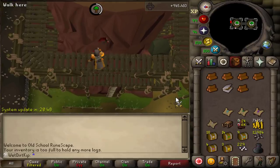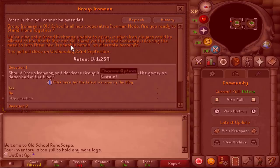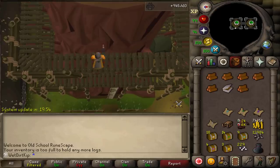The crazy thing is that in the past, the most votes a poll has ever gotten was the warding poll, which got about 125k votes. But then if we go to this poll, which is about to end pretty soon, we're over 141k votes for the Group Ironman poll. I remember I voted like a few days after the poll came out, and at the time it was like 70 or 80k votes. I just assumed all the people who wanted to vote had already voted, but now just a few days later we're already at 141k votes. That's absolutely insane.